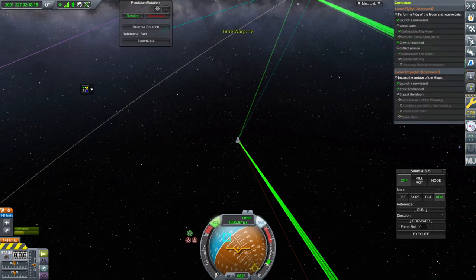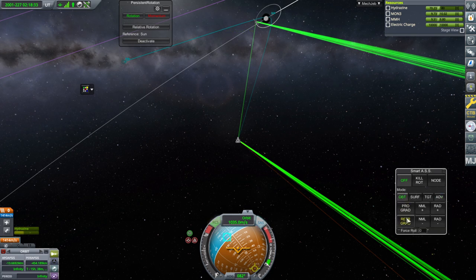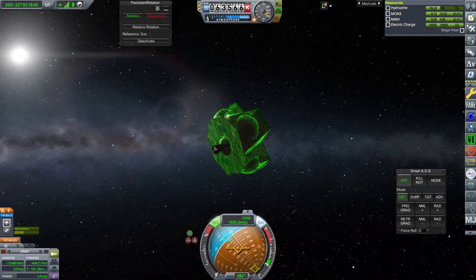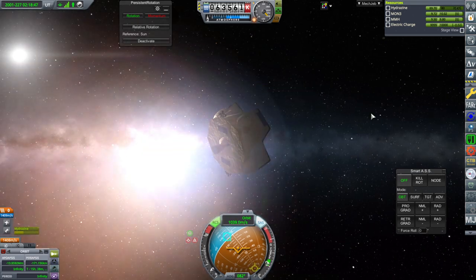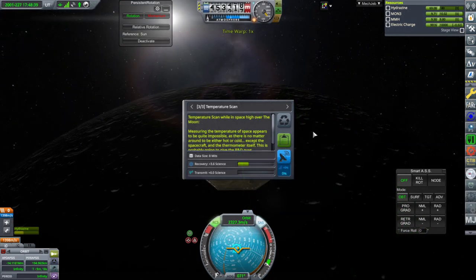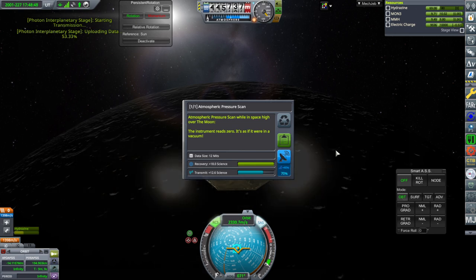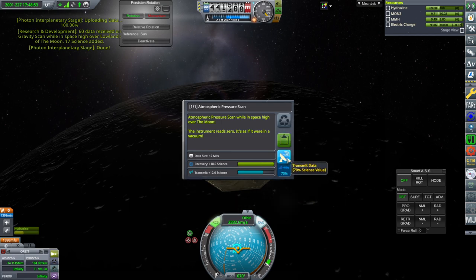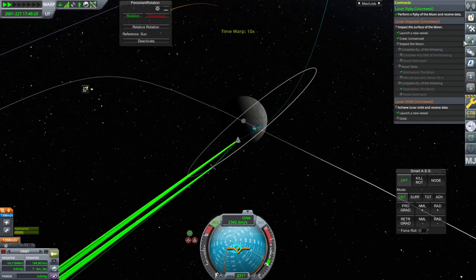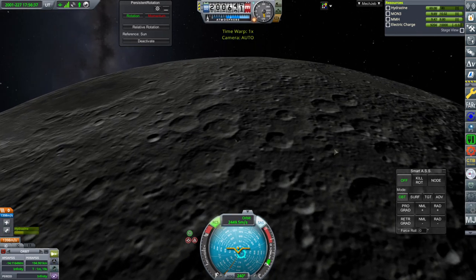We need to do a lunar flyby close enough and transmit data — that should not be hard. But first let's not immediately crash into it because we have to make orbit. We're facing roughly the right radial direction. We could just use the hydrazine thruster, that's fine. Make sure we have comms at periapsis — that looks pretty good. The temperature scan we've done, but we haven't done the gravity scan and we have plenty of electric charge. Transmit. There's also an atmospheric pressure scan we hadn't done before. Flyby done — now orbit.